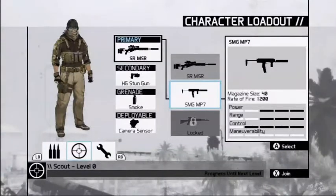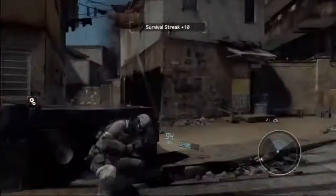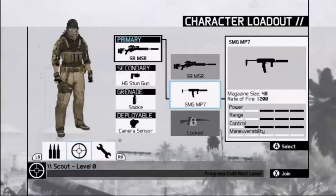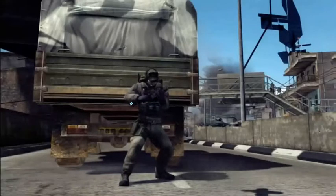In Future Soldier, we have two separate, equally equipped factions — the Ghosts and the Bodark. Within each faction, you have access to three roles. The rifleman uses assault rifles and light machine guns and is designed to be on the front line delivering a wall of bullets and explosions to the enemy. The scout has a more subtle approach, using sniper rifles and submachine guns to stealthily take down enemies. The engineer uses shotguns, personal defense rifles, and some of the coolest equipment, like the drone, to collect intel to share with his team.